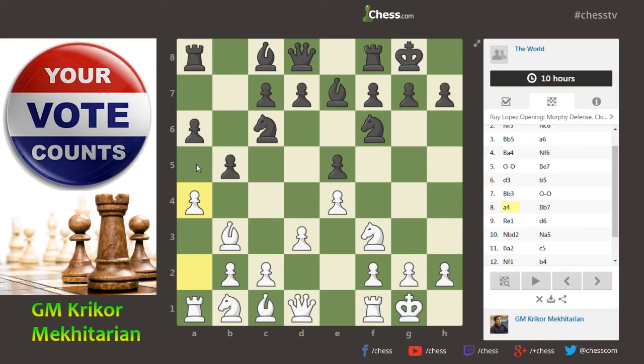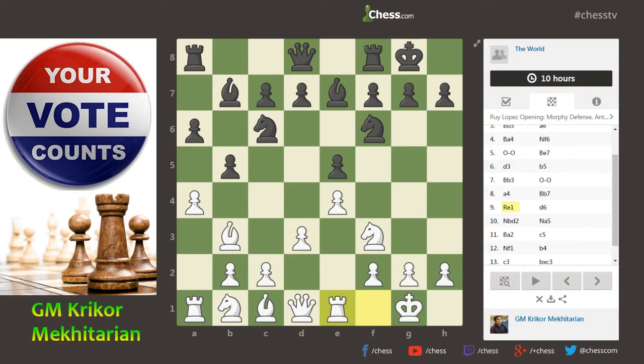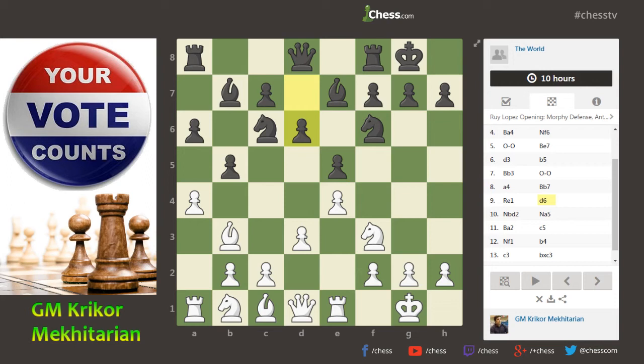If you play b4, then a5 is an interesting move for two reasons. It stops Na5, which could be strong against the b3 bishop. And also after b4, a5, I can play Bc4, attacking the a6 pawn at some point. So Bb7 was chosen — it's a pretty standard move too. I play Rook e1, keeping an eye on the e5 pawn. Now d6 was played, with the simple and good idea of Na5, followed by c5, getting a good control of the center.